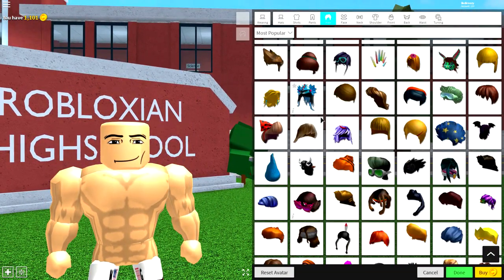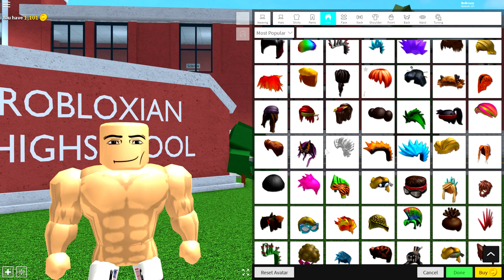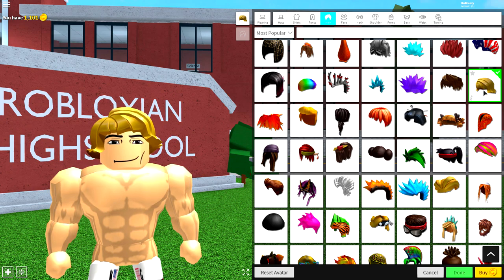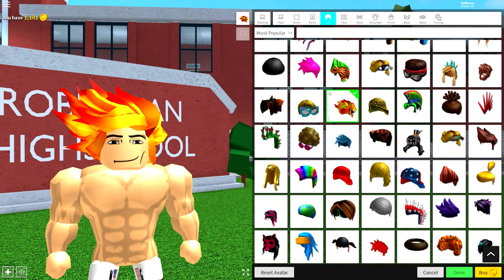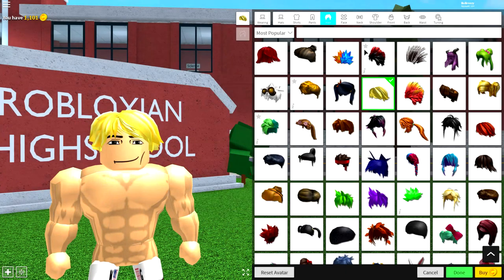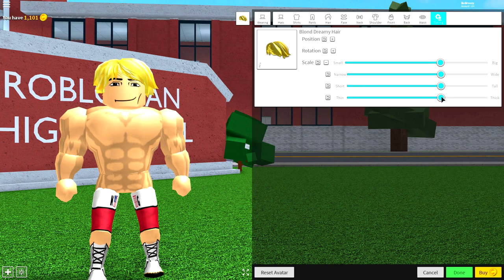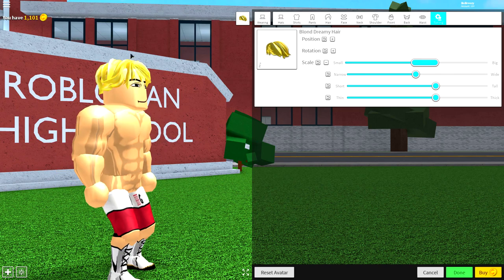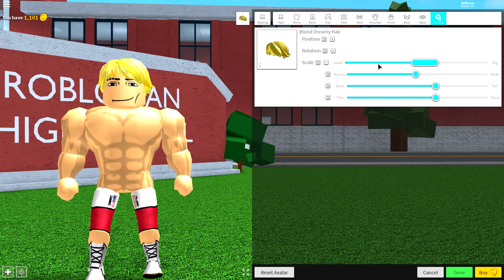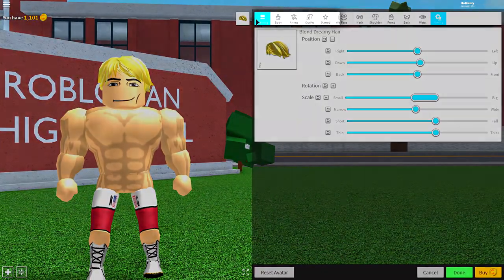Now there's only one other thing we really have to do: come to the hair selection and give him that classic Logan flicky blonde hair. You could do this one, which makes him look a bit like He-Man, or even this fiery one, but nothing beats this right here — the blonde dreamy hair, because Logan's just such a dreamy hunk. Open the scaling of this hair, make it a bit less white, and make it a little bit smaller — not so receding, just like that is absolutely fine.